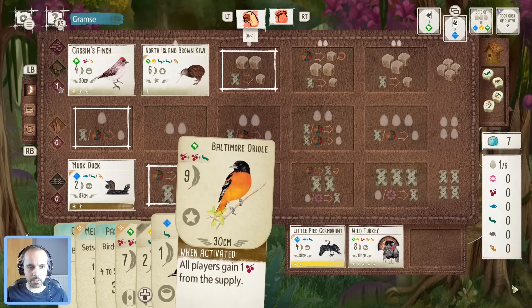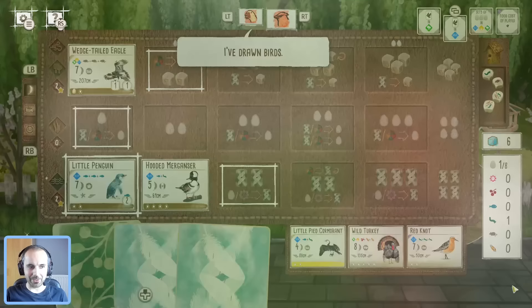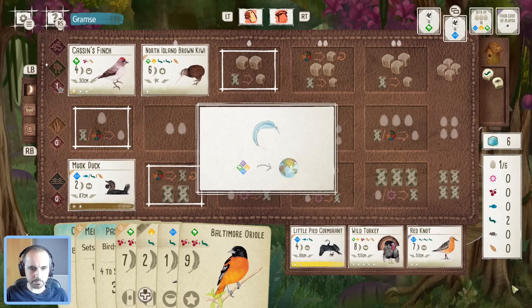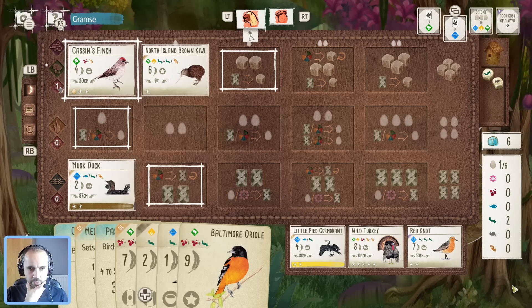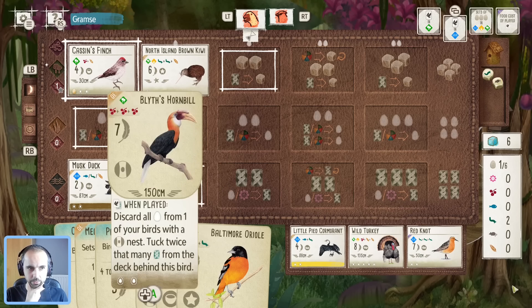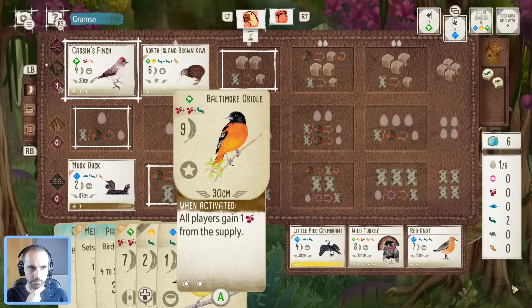Already two caches — very nice. Let's grab these two worms, get the Yellowthroat down, dig a little, and potentially the Swift as well. If we get lots of cards we could turn those into eggs. We'll struggle a little in the egg department — if we want the Hornbill to work later we're going to need some spares. If we can get the Oriole down that would be ideal, not least for the bonus card place.